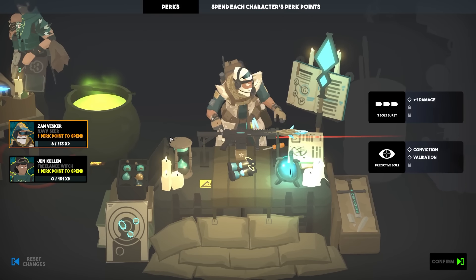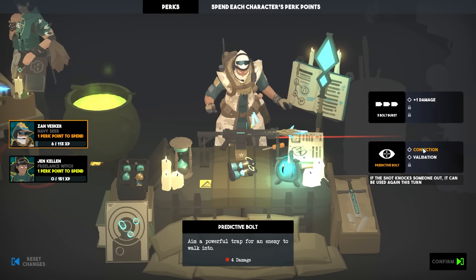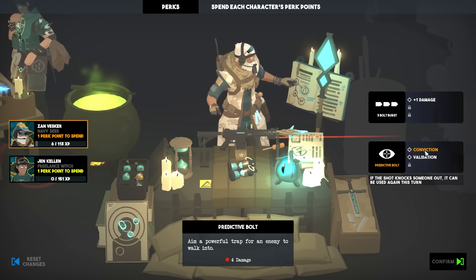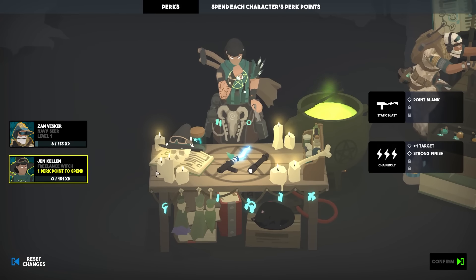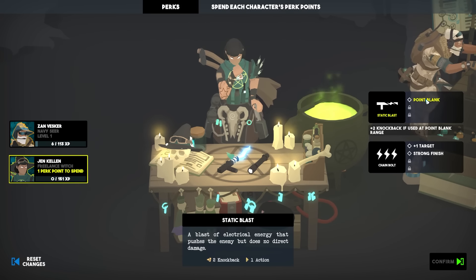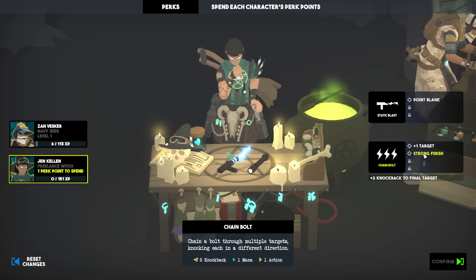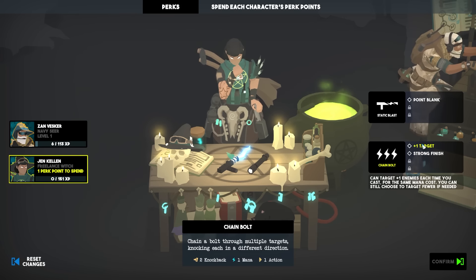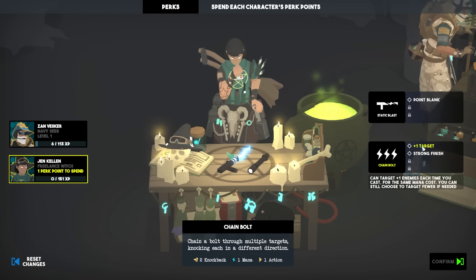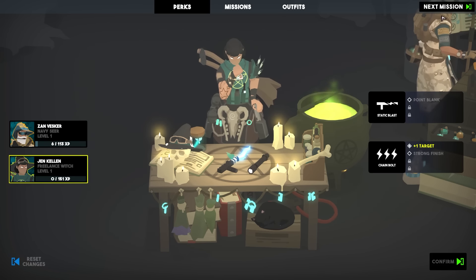Perks — spend each character's perk points. We've got one perk for him. If the shot knocks someone out it can be used again this turn — predictive bolt is massively powerful, as we've seen, so I choose Conviction. Plus two knockback if used at point blank range. Chain bolt being able to target three enemies could come into play, or plus two knockback on the final target. There's not a clear choice — part of that might be due to lack of experience. I'd like more targets — a target-rich environment is an environment that's rich in targets.